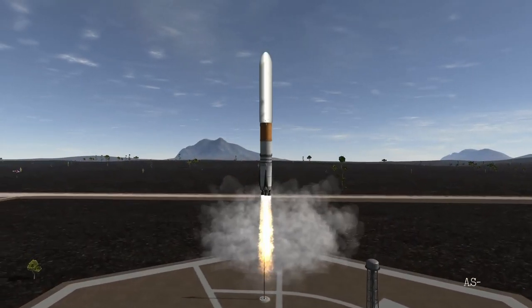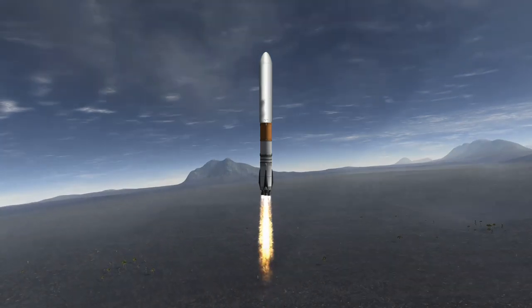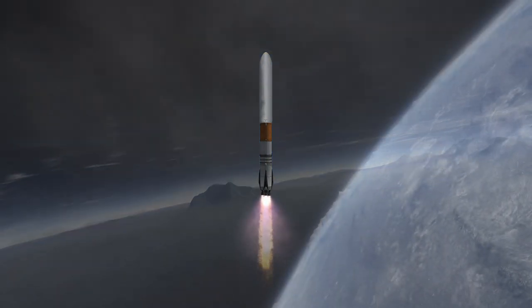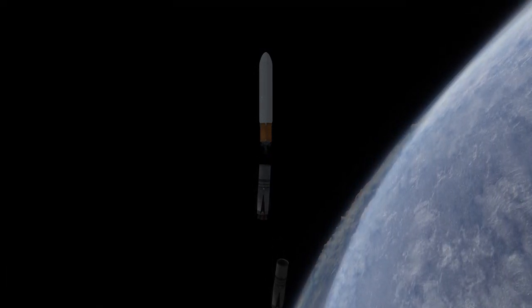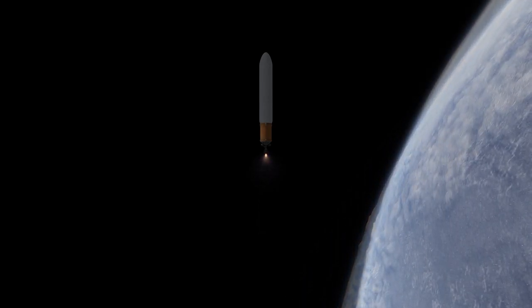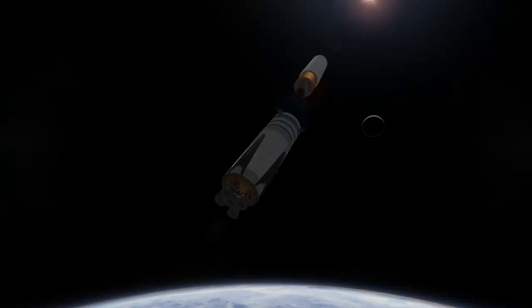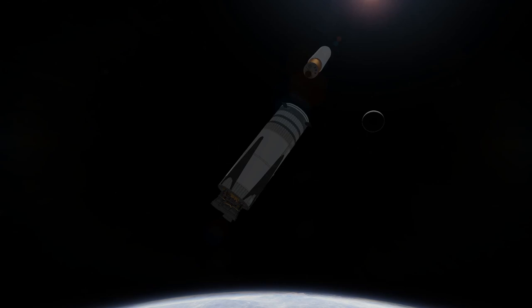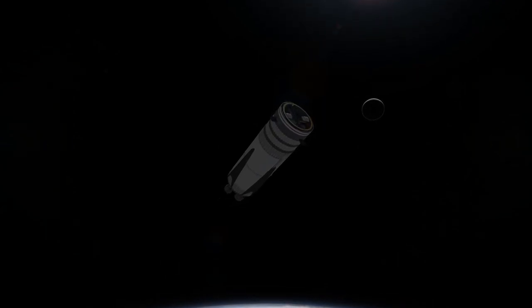Now for pretty much the entire rest of this episode we are going to be following on from the last live stream I did. A quick recap: we attempted to put our first surface base down on Armstrong and we failed miserably. I'll put a card to that now so you can go and see it if you want. We failed due to the base disappearing into the ground - Armstrong wasn't quite as solid as we thought. So the rest of this video is going to be attempting to do that again, this time with the knowledge of how to actually put down a base safely on the surface.